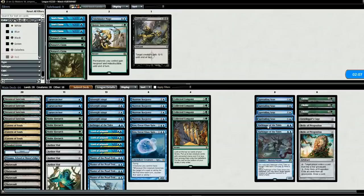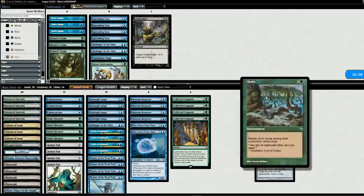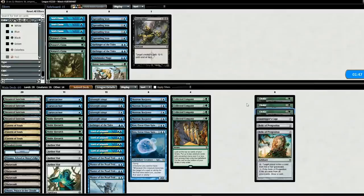Going into game two, we'll get rid of Spreading Seas and Harbingers, and instead put in Grafdigger's Cage, Relic of Progenitus, and Choke. Hopefully the Choke will catch him off guard, but if he's an experienced player, he'll know not to fetch for islands, so Choke kind of doesn't work out. For blue decks it's sometimes unavoidable though. Let's go to game two.